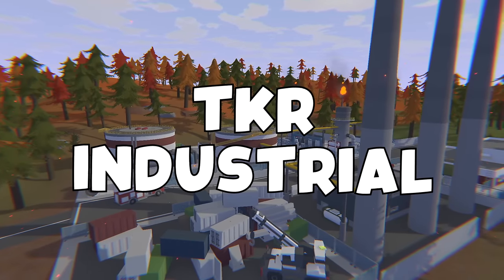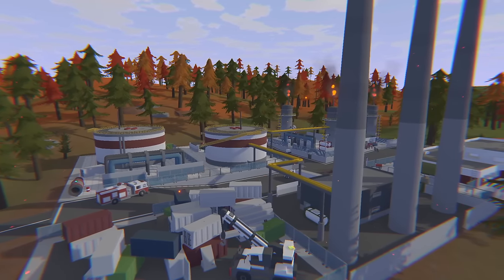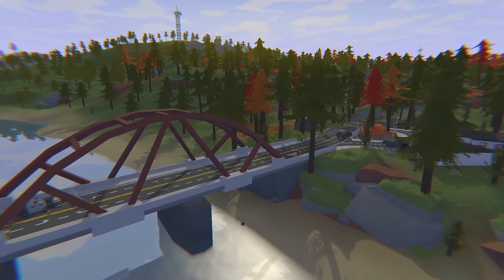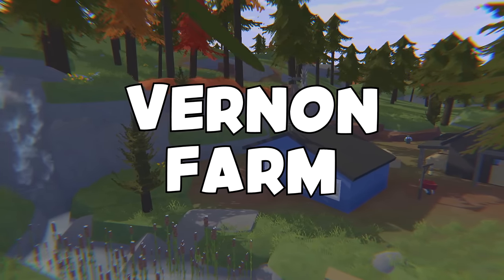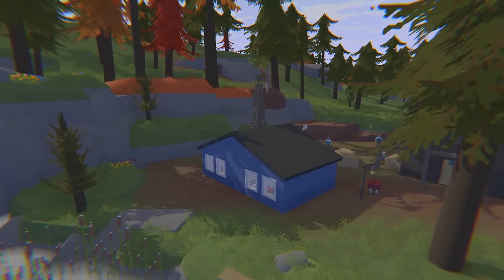Firstly we have TKR Industrial, which is the only place that you can place a Horde Beacon. From here you can get construction items, military items and firefighter items. Next we have Everett which is just a normal town with civilian locations. Thirdly we have Redgrove Airfield which is a ranger area dropping various weapons, melee weapons and clothing — over here you can also find the tank. Next we have Vernon Farm which is just a normal farm where you can get farm items, clothes, a few weapons, melee weapons and a lot of seeds.